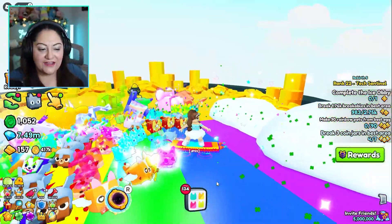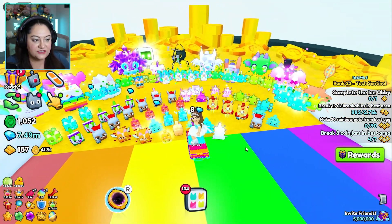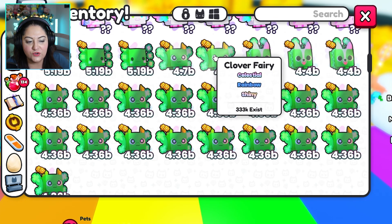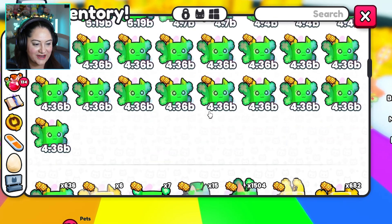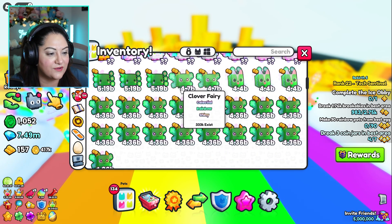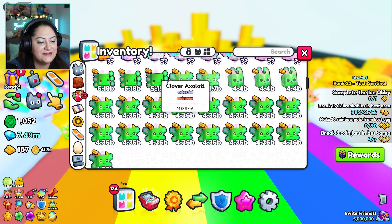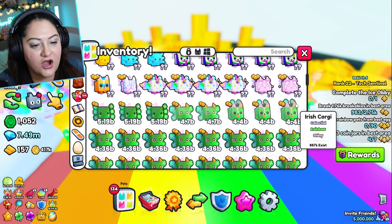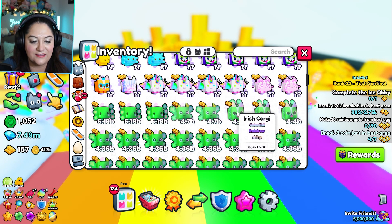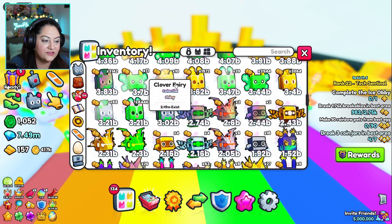Well, I have hatched all the eggs that I can hatch now. Unfortunately I didn't get the huge that I was looking for, but I have loads and loads of — look at this — a celestial rainbow shiny clover fairy, and these do 4.36 billion damage. I also have a clover axolotl, also celestial rainbow, and it does 5.19 billion damage. These are crazy. And then I have a couple of shiny ones: there's an Irish Corgi, celestial rainbow shiny, and they do 4.4 billion damage. I have loads and loads of all the other pets as well.